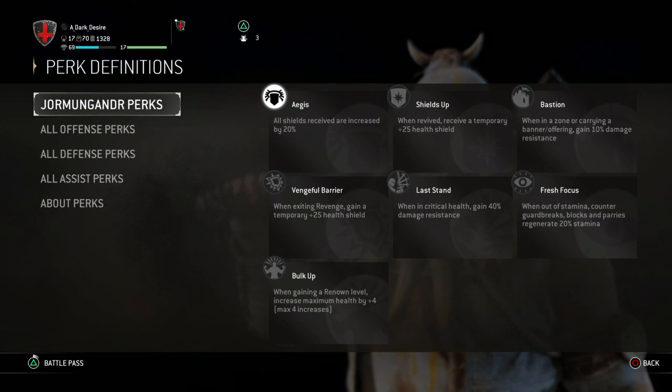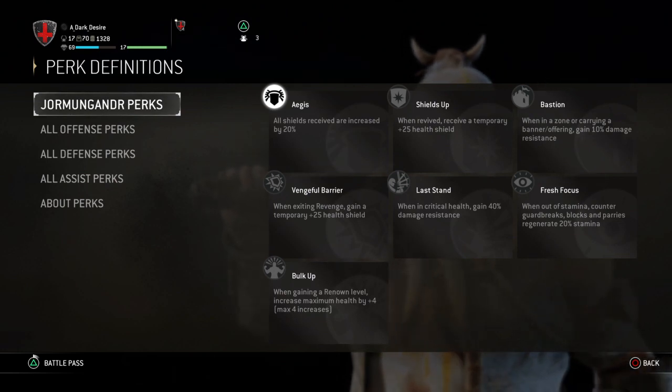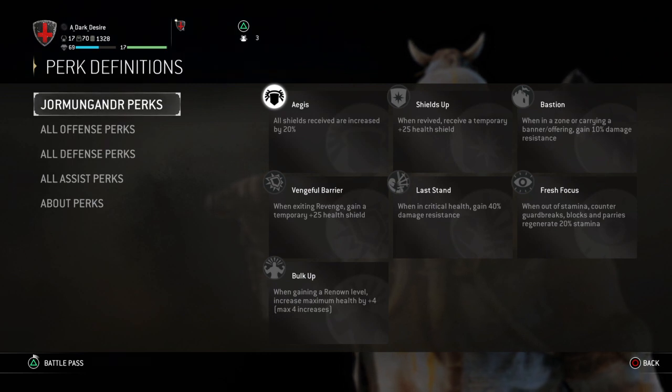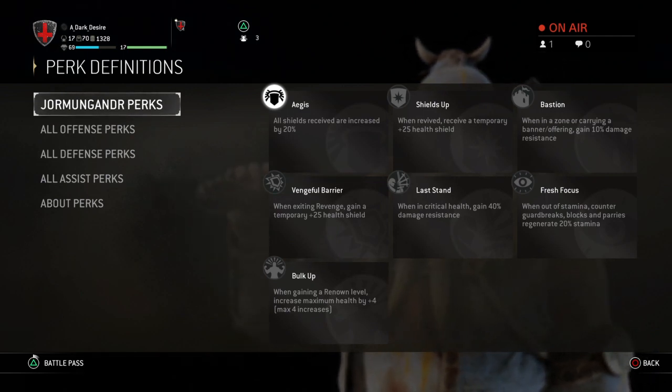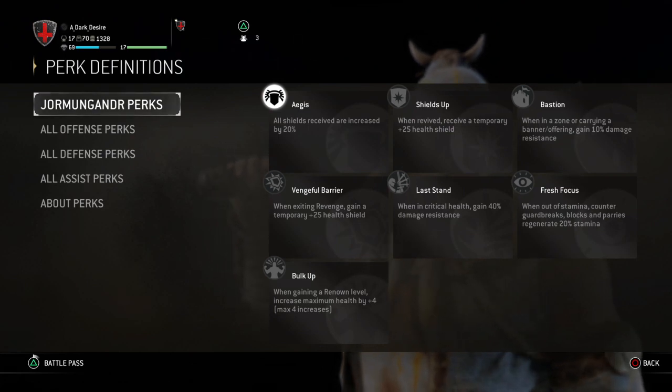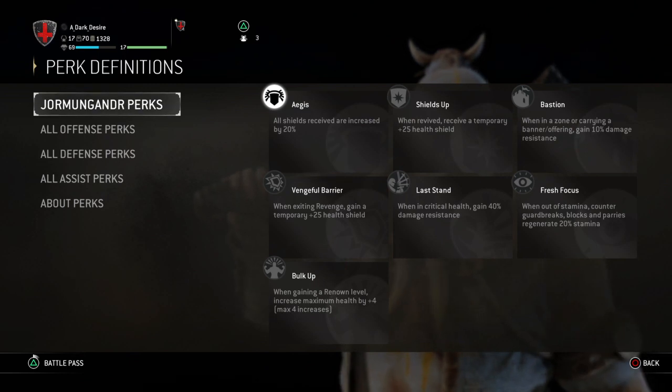Bastion gives you 10 damage resistance when you're holding a zone — not the minion zone, since that varies by map. I like to pair that with last stand, so whenever my health starts to flash indicating critical health, last stand procs 40 damage resistance. On top of the 10 from bastion, that's 50 damage resistance total, which is amazing — especially in dominion when you're fighting more than one player.